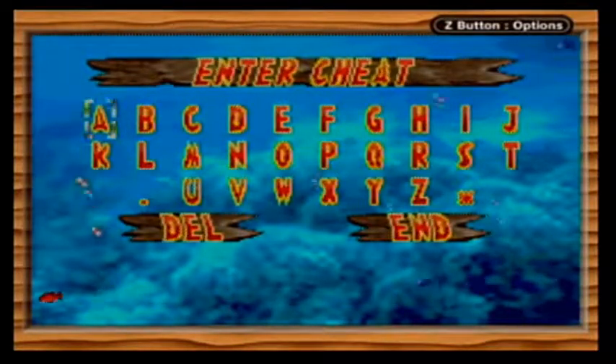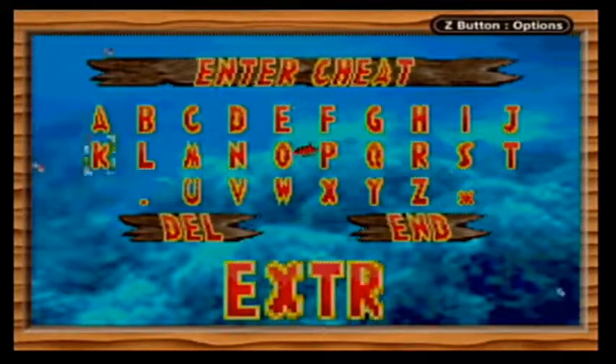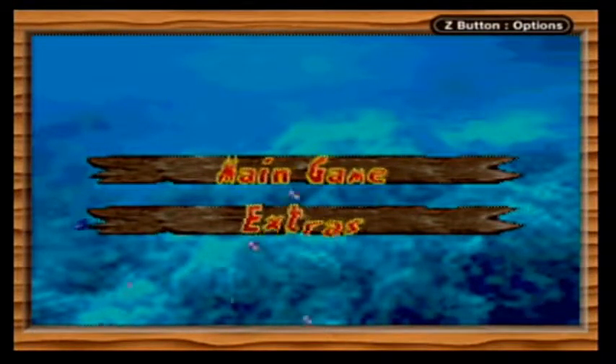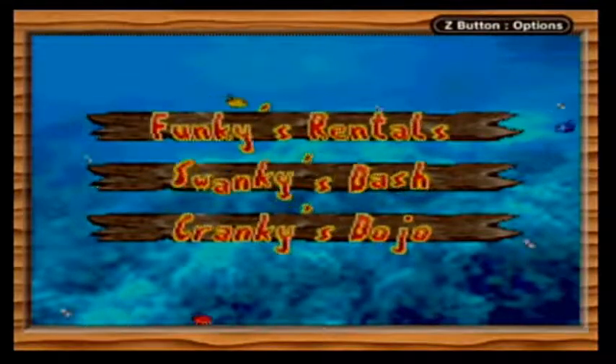Alright, so there are a couple ones. Starting off, type in 'Extras.' Hey, you can go to Main Game or Extras - we can do Funky's Rental, Swanky's Dash, or Cranky's Dojo.